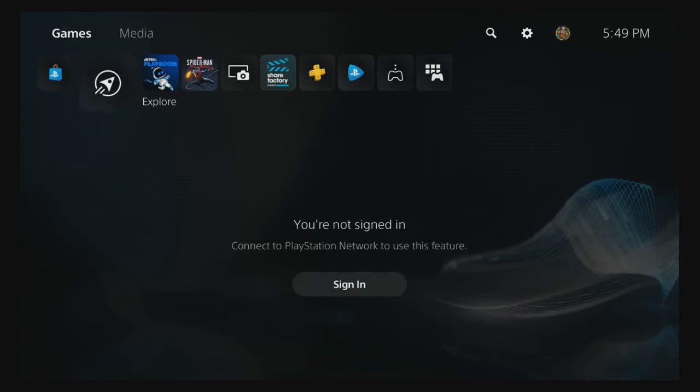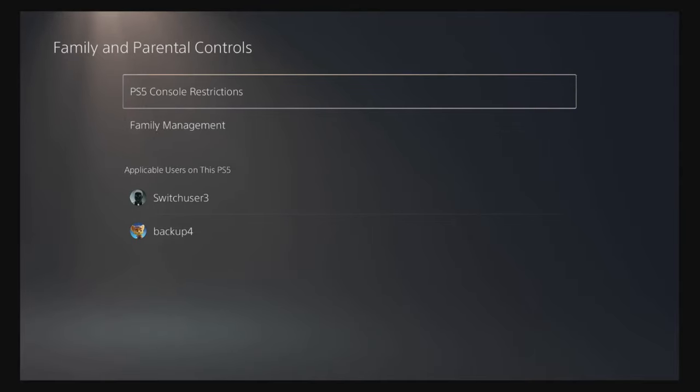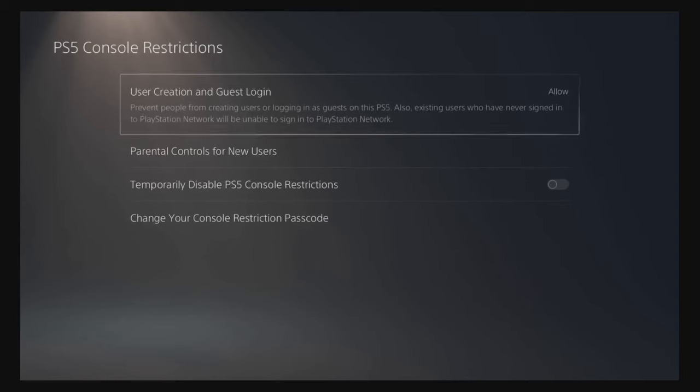First things first, go to Settings. When you get to Settings, go to Family and Parental Controls — go right here. Enter the passcode as you guys can see right now, and then when you get here you're gonna go to Parental Controls for new users.